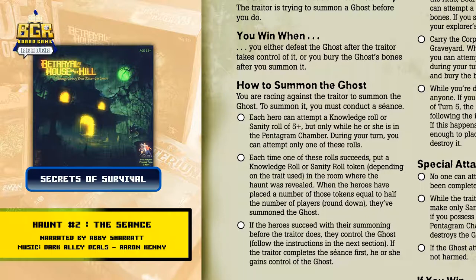Each time one of these rolls succeeds, put a Knowledge Roll or Sanity Roll token — depending on the trait used — in the room where the haunt was revealed. When the heroes have placed a number of those tokens equal to half the number of players, rounding down, they've summoned the ghost.